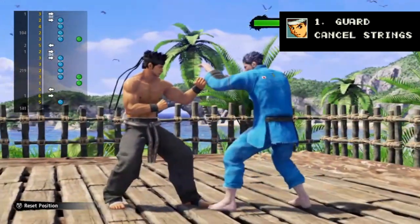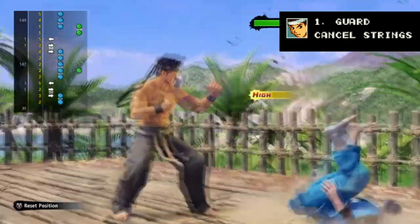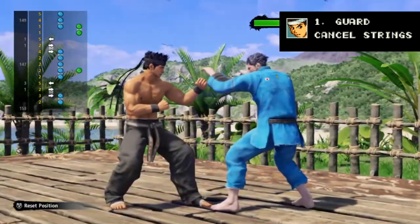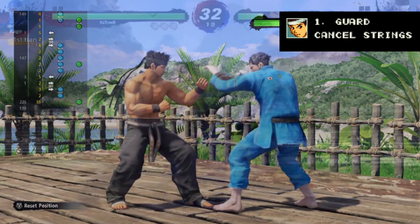Guard cancelling or G cancelling is the practice of pressing guard after a move in order to prevent the rest of the combo string from coming out. So if an Akira main wants plus frames to go into more plus frames, naturally you can input a jab and then follow up with a different kind of punch attack without it becoming your punch combo, by pressing guard in between the two punch buttons. If you're ever getting unwanted combos, this is a good first place to look.